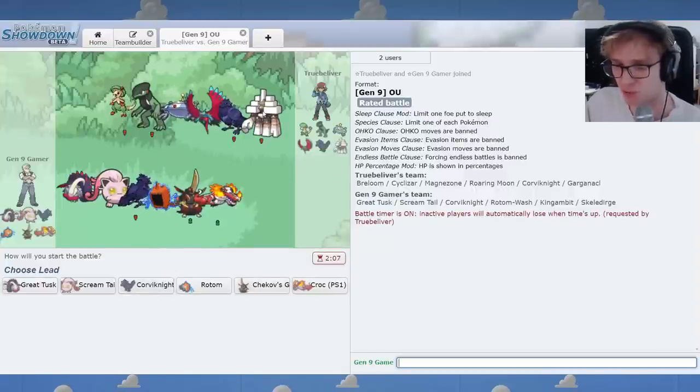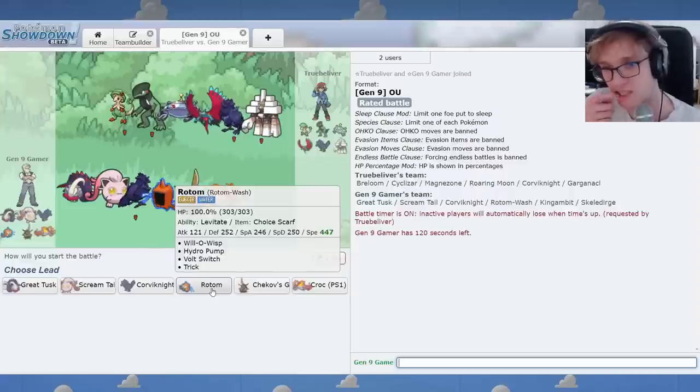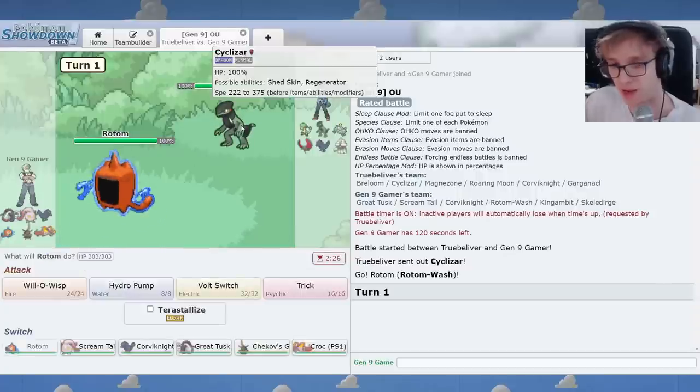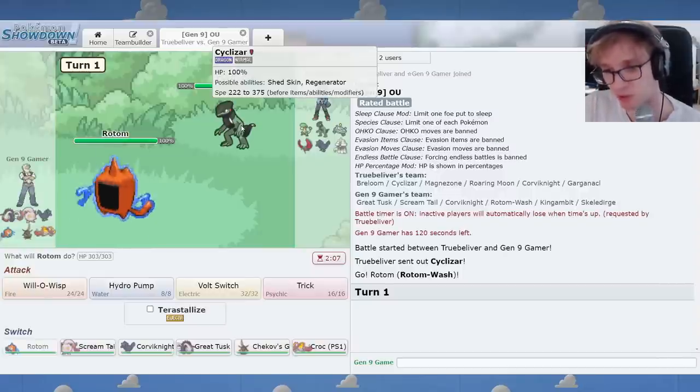All right, here we got Cyclizar plus my favorite Pokemon, Pyramid Scheme. Roaring Moon. Magnezone and Roaring Moon is actually a problematic combo, isn't it? At least I have my Skeledorge and my Rotom as physical walls. I'm going to lead with Rotom, because I'm Scarfed and I can at least do something to the bike. I wonder, where are you going to Shed Tail to? Are you going to Shed Tail to Roaring Moon? Because Roaring Moon could be Terra Steel, which would 1v1 the Croc.